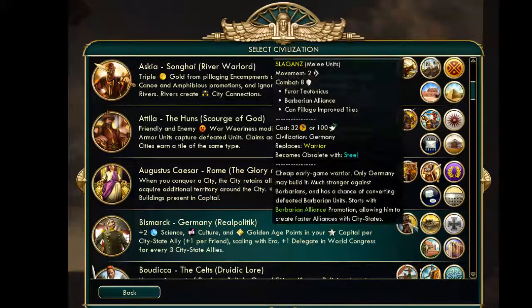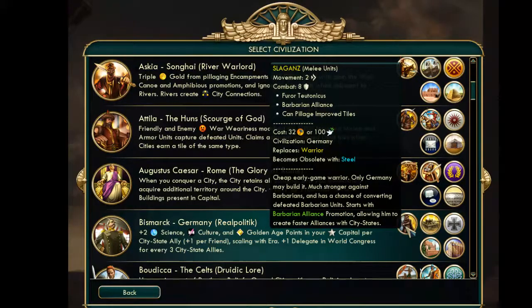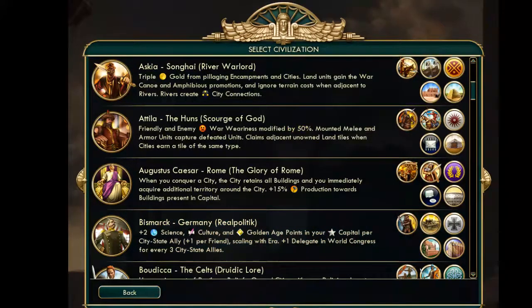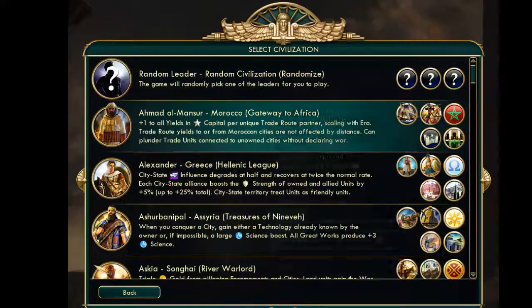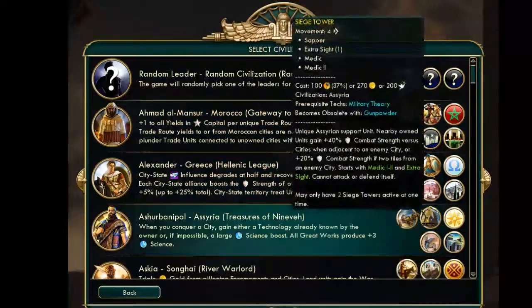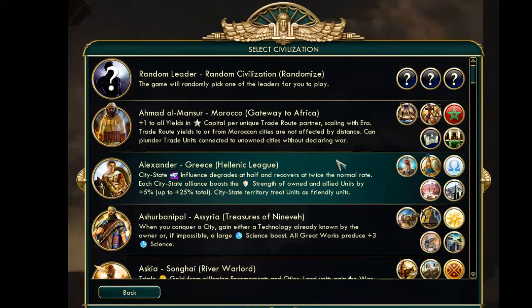Germany normally has a weak early game, and while this doesn't necessarily make early game combat stronger — it's only a Warrior replacement — their promotion called Barbarian Alliance helps you create faster alliances with city-states. Early on that can make a huge difference because it could help you really snowball. Overall these additions add a lot of things, and some things did get moved around.